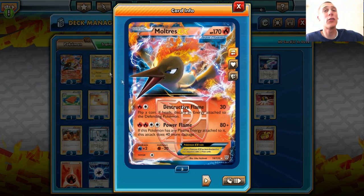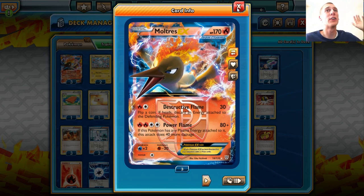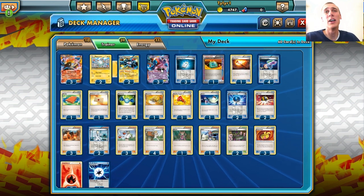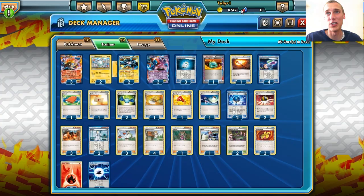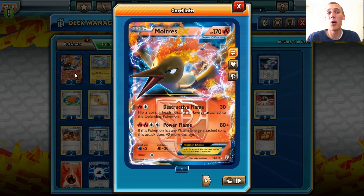For energy acceleration, we also have Blacksmith, which lets us attach 2 Fire Energies from our discard pile to one of our Fire Pokemon. So already that's a lot of energy acceleration just to the Moltres EX. The Power Flame with the energy acceleration — we have 80 plus 40, that's 120 damage already. Put on the Muscle Band, that's 140 damage base Moltres EX. Add in Deoxys EX — say we have 2 on the bench — that's 160 damage. Combined with Hypnotoxic Laser and Virbank City Gym, we have 190 damage potentially.